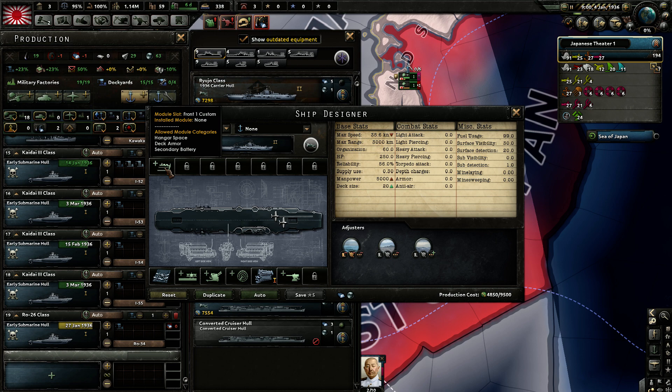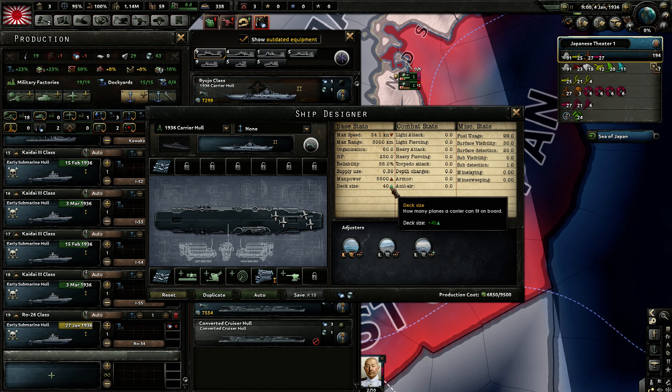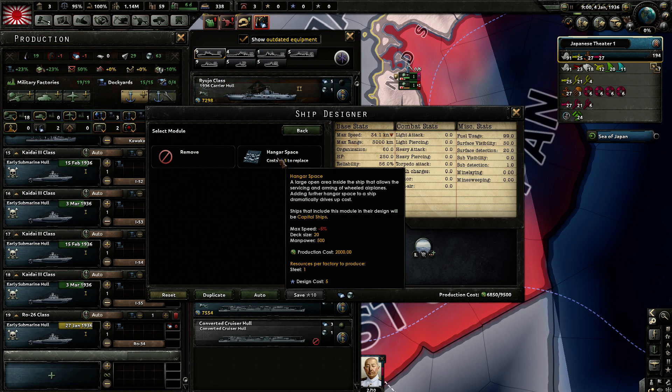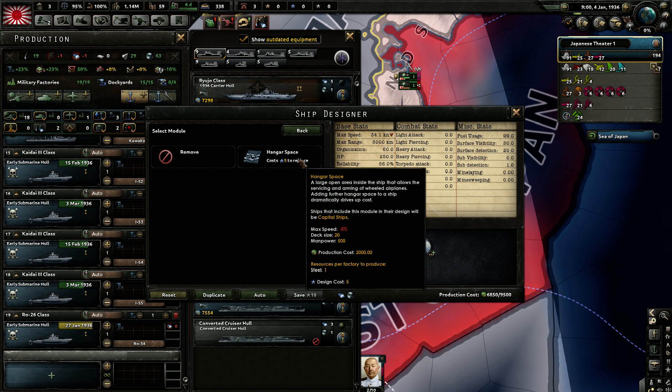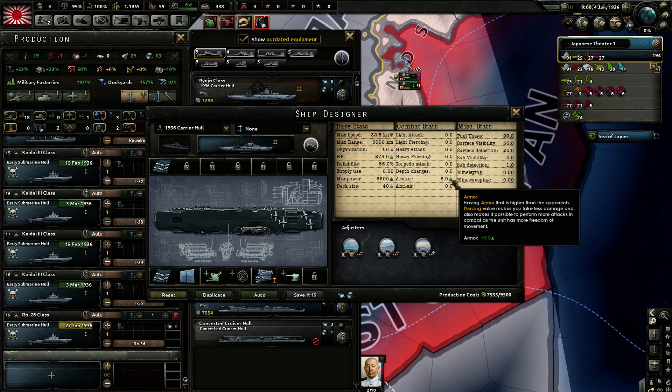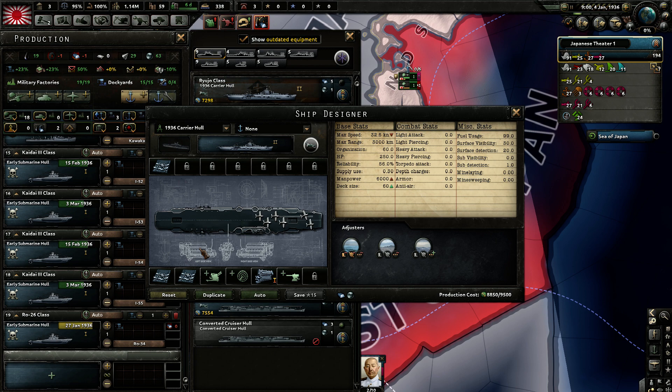Of course, for a carrier it makes sense to include more hangar space to increase deck size further. This is a viable but very small carrier design, costing about 5,000 industrial production points. Hangar space is pretty expensive — adding more would increase cost by about 40%, but it would double the deck space. You can also add deck armor, giving a little more armor, which is historically the UK approach with their armored flight deck. Their carriers were more resilient, but the American design of maximizing hangar space to get more airplanes to shoot down incoming threats was probably more successful.